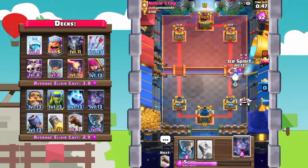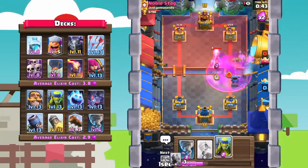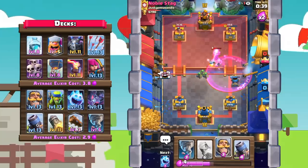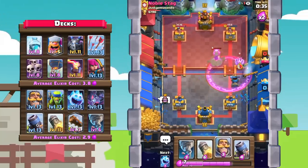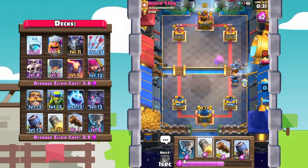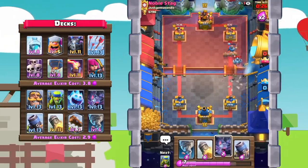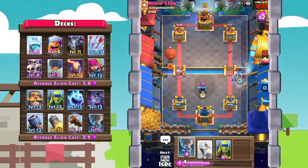He tries to go with a lumberjack in the opposite lane but let's go in with the mortar right here. Knight will go and stop everything. Ice spear, log to take out the archers, bats, spear goblins. He places the inferno tower out of range of our mortar — but there we go, mortar finishes off that inferno tower. Mortar is locked onto the tower. Ice spirit, log — mortar does go down but that tower is down to 733. Bats and another mortar.